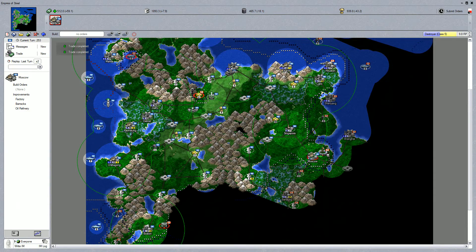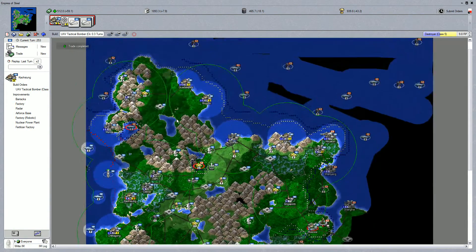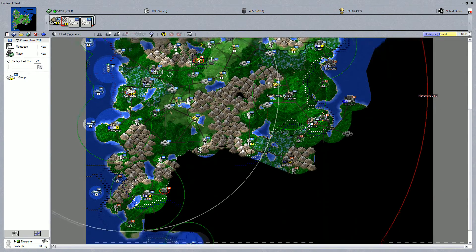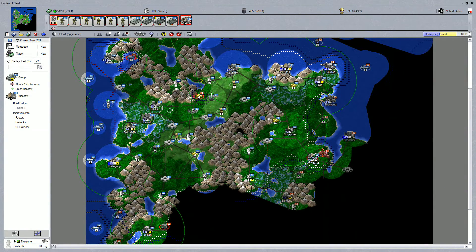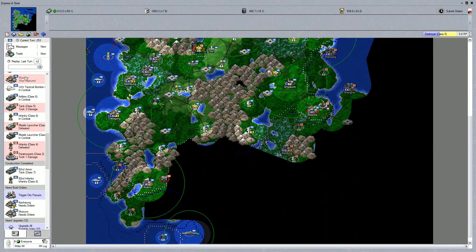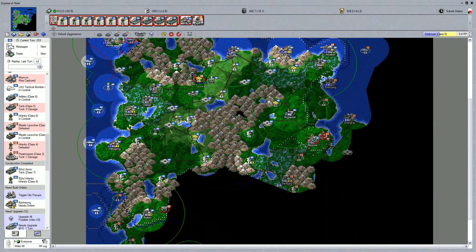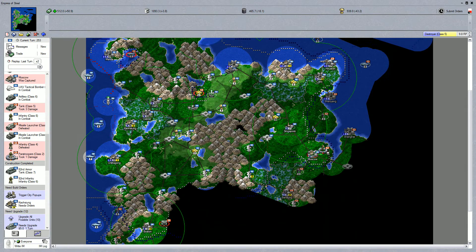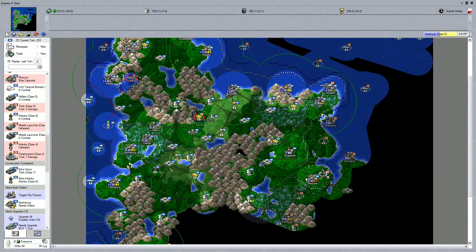Okay, the destroyer is going to go up and try to deal with these submarines - I really hope it can. I need to do something about those submarines. Does Singapore have an airport? It does not. What about Moscow? I'm trying to click on Moscow. It does not, but let's get an air force base up in Moscow as well as a radar and a factory. That unit is moving out to engage the enemy Canadian paratrooper. This unit of guys, let's send them down here to bombard and capture Bang Dung, and then Shenyang.